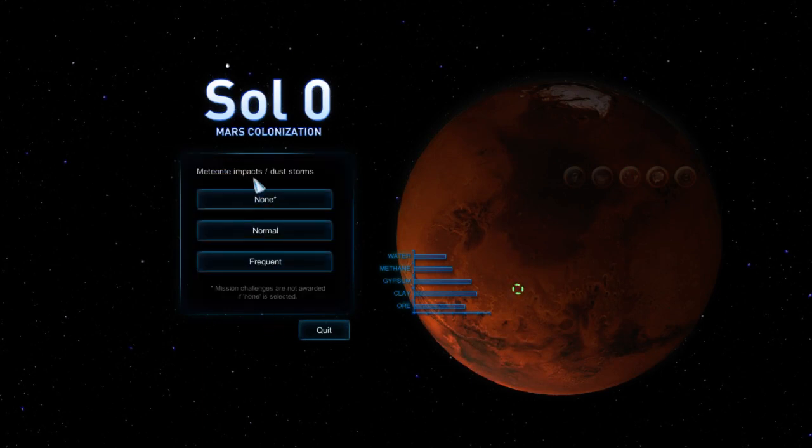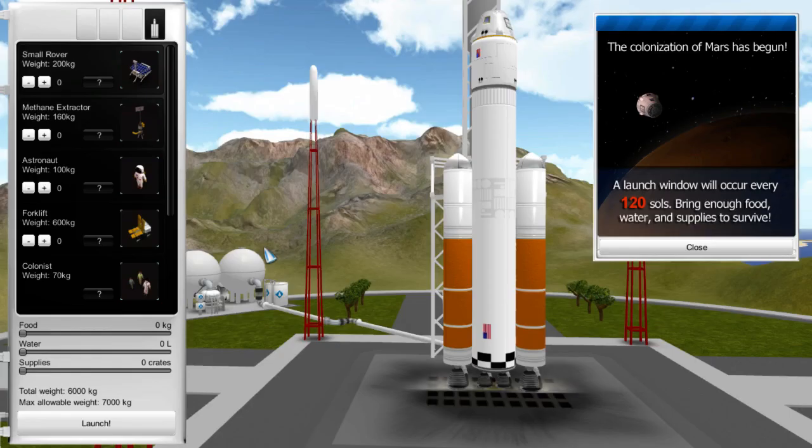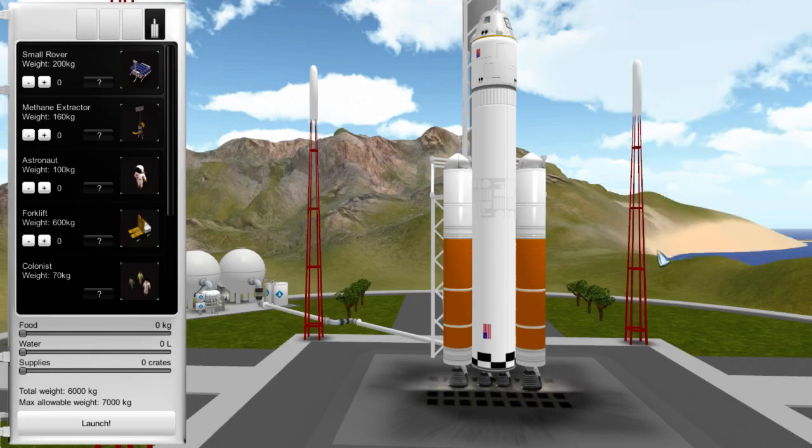A launch window will occur every 120 sols. Bring enough food, water, and supplies to survive. Here's a small question — how do we know what we need?